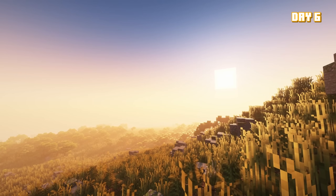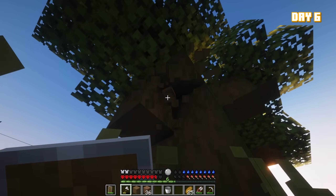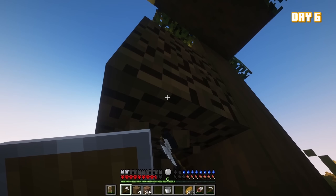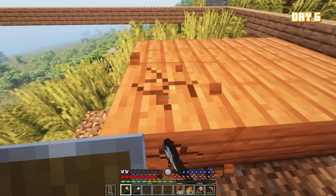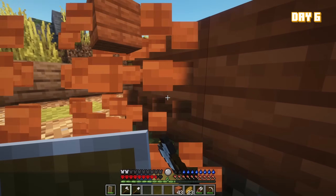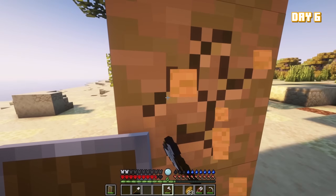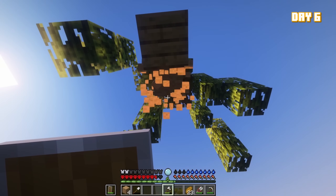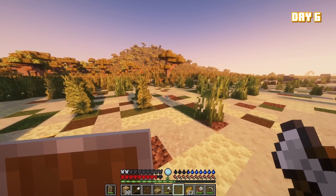Day six wasn't too different, but I did come across spruce logs. I completely redid my entire floor because acacia is kind of ugly. I got some more palm tree wood — though really it's just jungle wood. I decided that day seven was going to be an exploration day, so I woke up and set off to explore the area around my house.